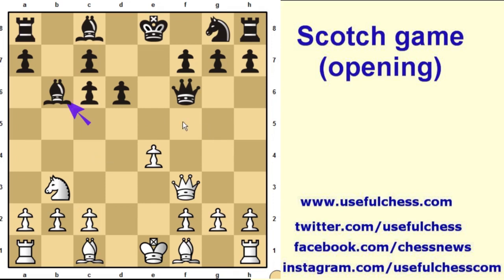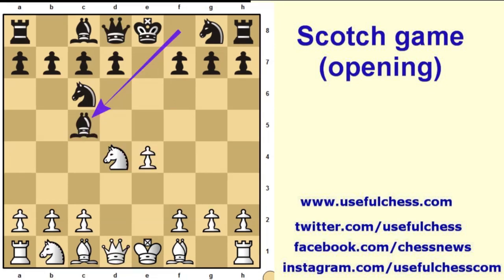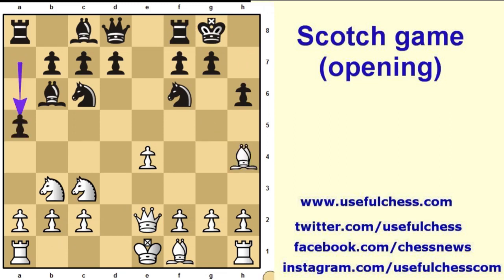Returning again to the move bishop c5, the game continues with knight c3, knight f6, queen e2, castling short, bishop g5, h6, bishop h4, a5, a4, and knight d4. Chances are equal in this line.